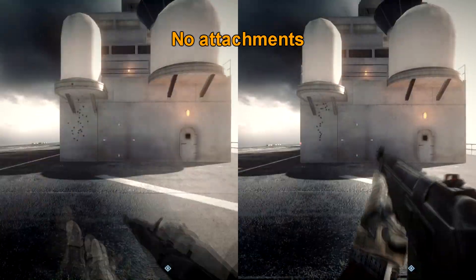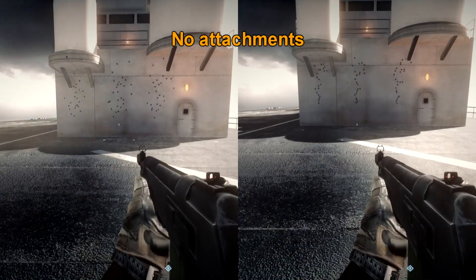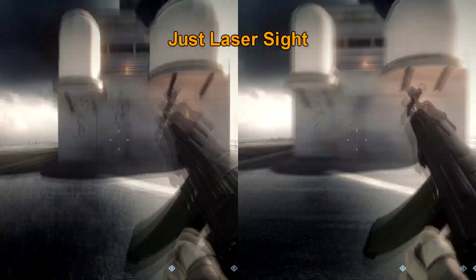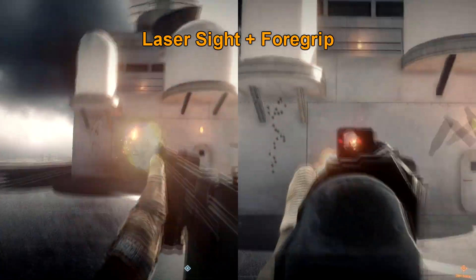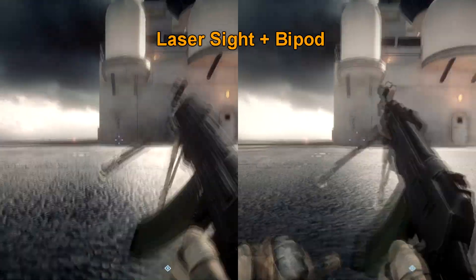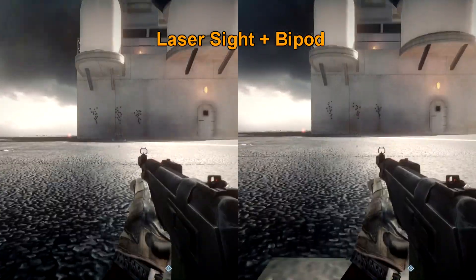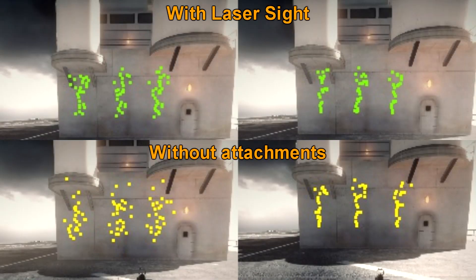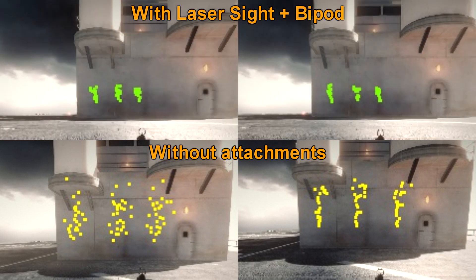The laser sight attachment still remains my favourite in the game — not just because of the hip fire accuracy bonus it grants, but you can also use it to annoy or dazzle people. They've increased the hip fire bonus of weapons that use the laser sight, but this has changed from a global value to a weapon-specific value, so some guns are going to benefit more than others. It's a slight difference when using the AN-94 with the laser sight, and since the AN-94 is more of a long range weapon, you might benefit from it or you might not.